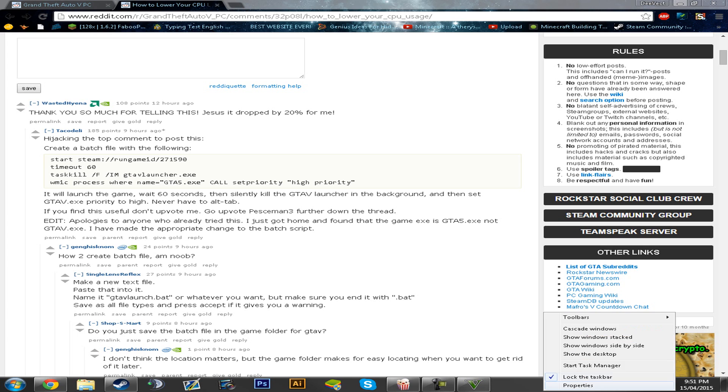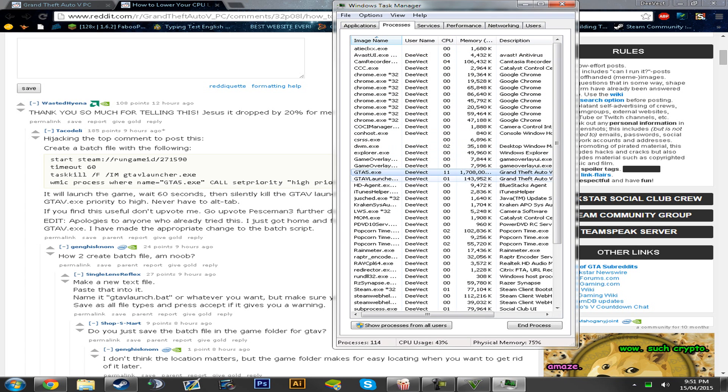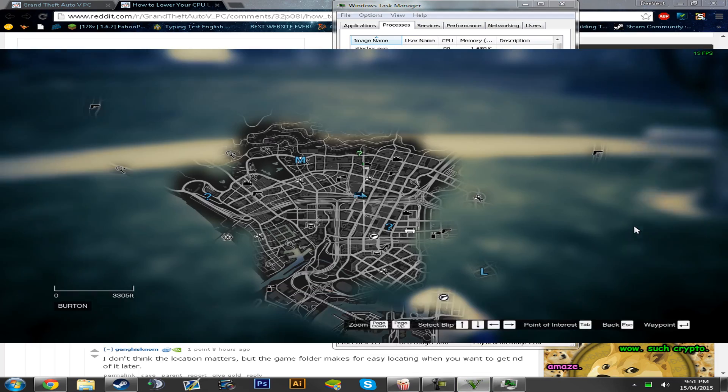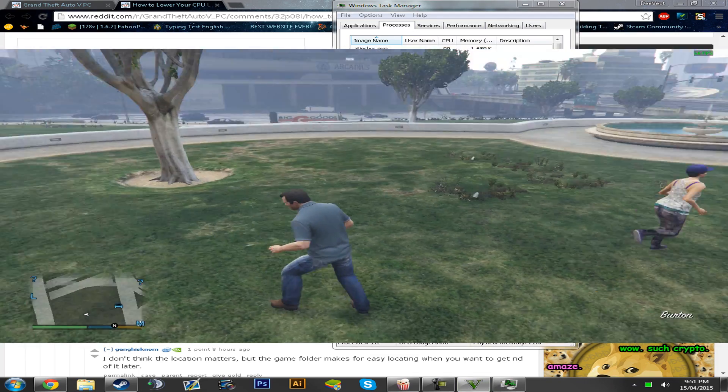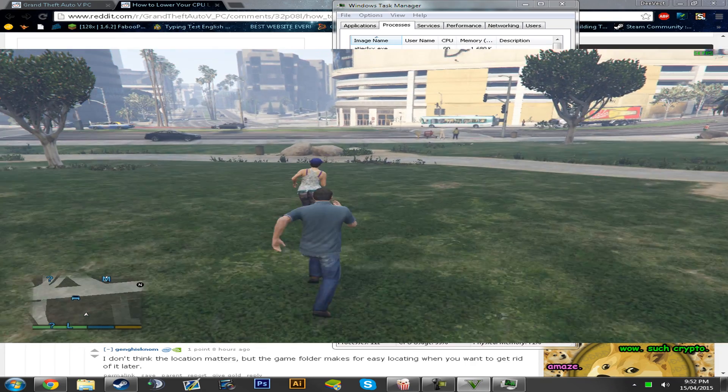So first, pause the game, open up Task Manager, find the GTA 5 Launcher process, and end it. If we go back into the game, I'm now at 50, 53, 54 FPS.